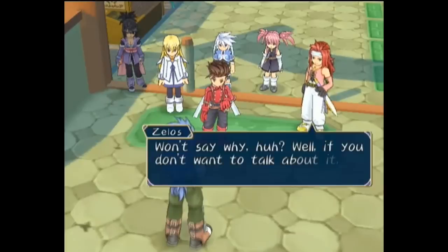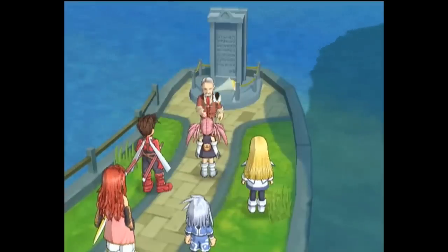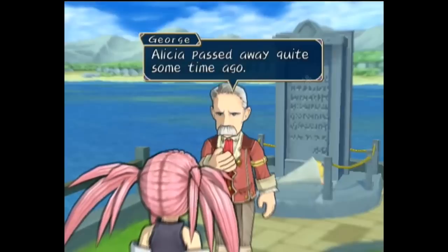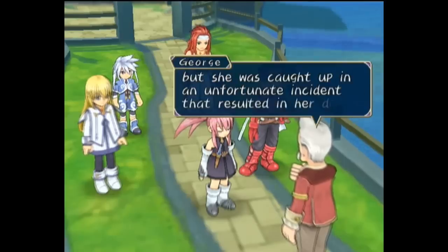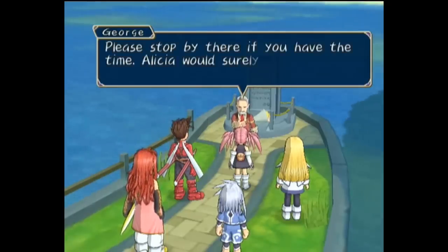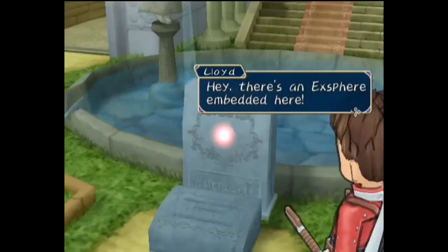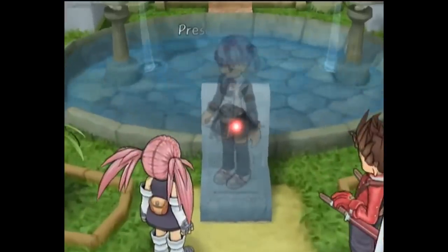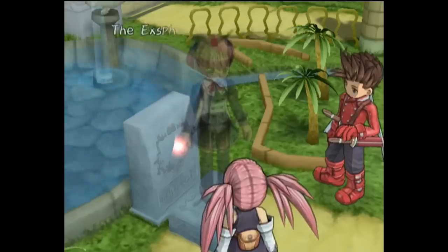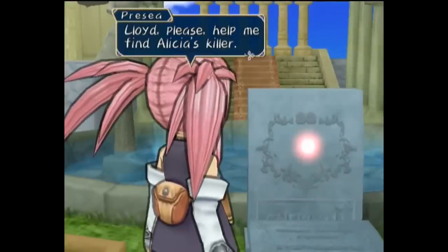Visiting the resort town of Altamira, Regal refuses to step foot inside for an unstated reason. Within, a man named George confuses Presea for her sister Alicia. He relays that Alicia died years ago in an incident while in the service of the Bryant family, and encourages Presea to visit her grave, specially located on a private terrace of the Lezareno company headquarters. Doing so, they find an elaborate graveside and an Exsphere curiously embedded in her gravestone. The spirit of Alicia comes out and recognizes Presea, explaining an Exsphere claimed her body and absorbed her soul, and urges her to find her master Brian who turned out killed her. Presea becomes absolutely focused on seeking vengeance on her sister's killer.